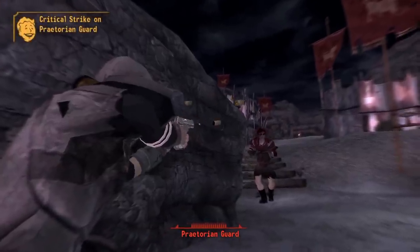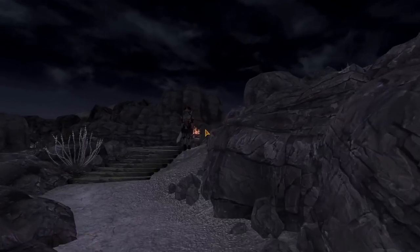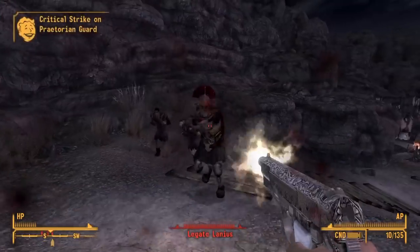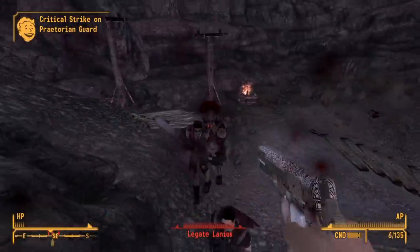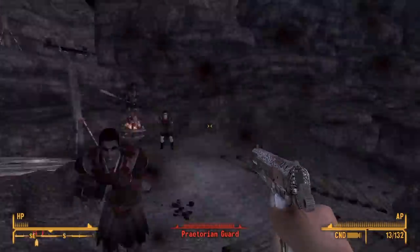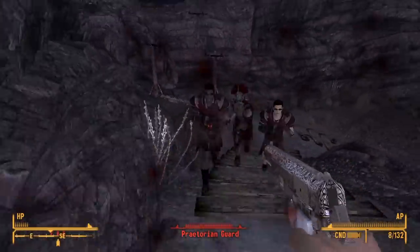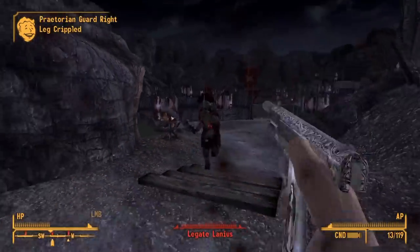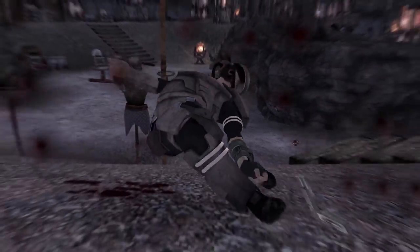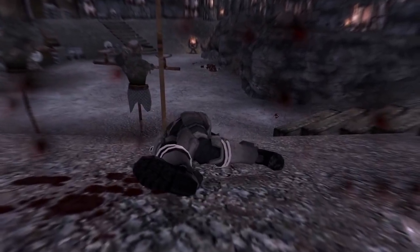We finally come face-to-face with Lanius and get absolutely destroyed. We try a few more times and have two problems: his Praetorian guards charge us and we simply don't have enough ammo to kill them and Lanius, and while Lanius chases us we don't have enough damage to get through his armour. The first round goes to Lanius. We get even more ammo and armour-piercing rounds, and we're still having trouble.